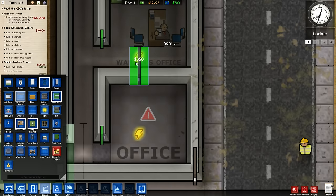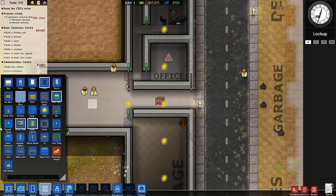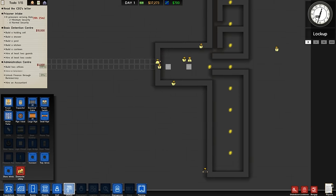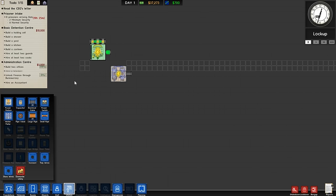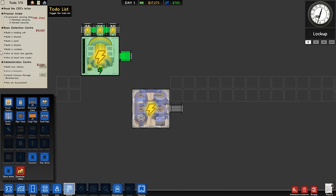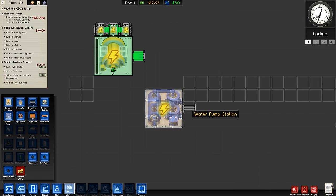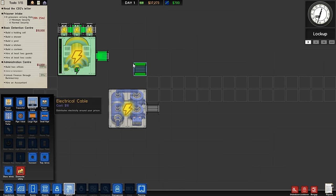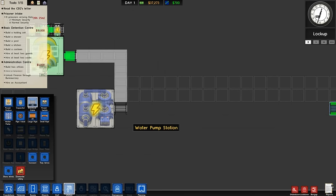You'll see these big flashing electrical symbols, meaning this is not hooked up to electricity yet. Why? We put in power but we didn't hook it up. So we go to the utilities view. You can see we've got our power station, our capacitors, and our water pumps. But the water pump is flashing because it's not connected to the power. So the first thing we do, we take some electrical cables and hook it up to the water pump. Then we'll start pumping some water, and then I'm going to run cables all the way down to the main building.